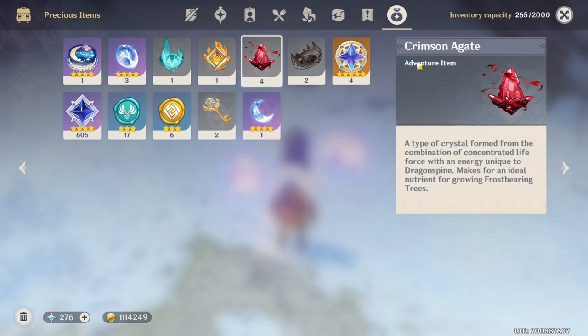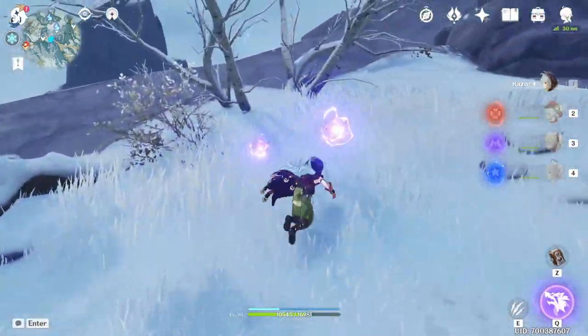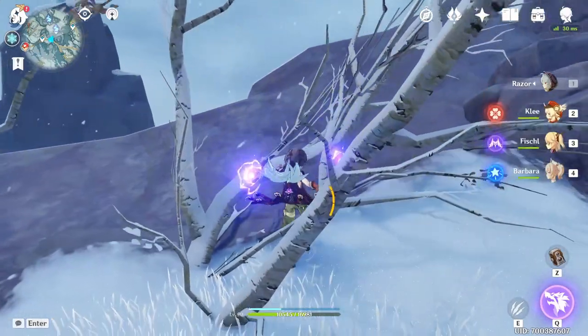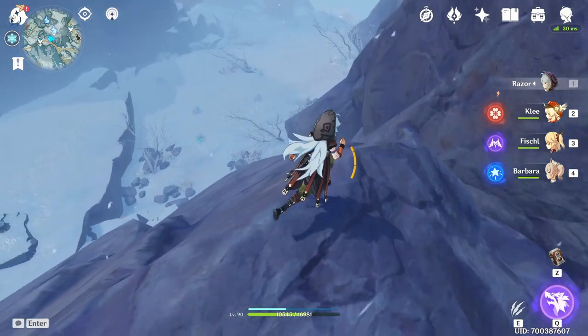The Crimson Agate will appear in your inventory under Precious Items — it's right here. You can just go to the next place, which is going to be right under this one — somewhere under the mountain right here.